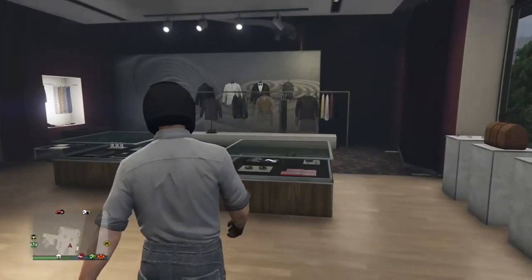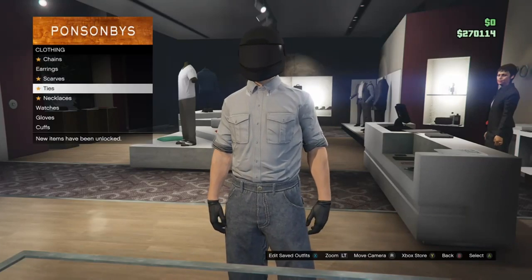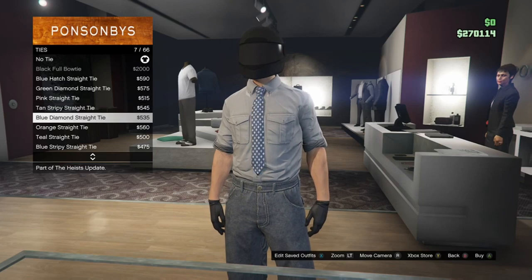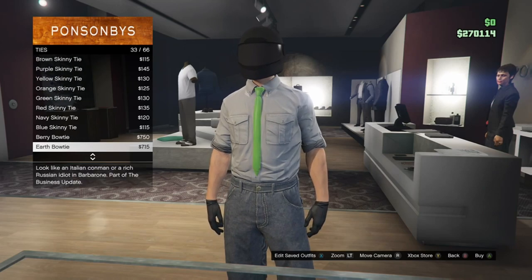From here you're gonna want to walk over to accessories — not glasses — accessories, then go over to ties and just scroll down until you get to one simply called black tie. I don't know how much it costs, but he has a black tie on his shirt.